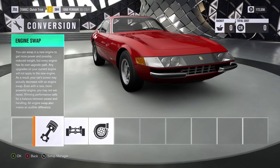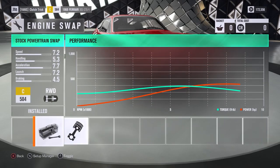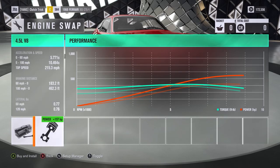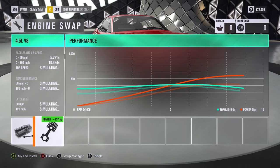I'm kind of low on credits right now and I'm not going to go sell a bunch of stuff, so we're going to try to keep it somewhat to a budget. We can stick with the stock powertrain or switch to a 4.5 liter V8, which is 41,000 credits. It does increase peak power quite a bit and takes a couple of tenths off the zero to sixty time, bringing us up slightly over 500 horsepower.